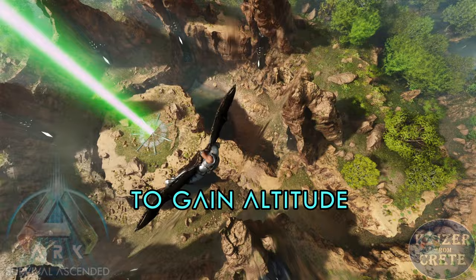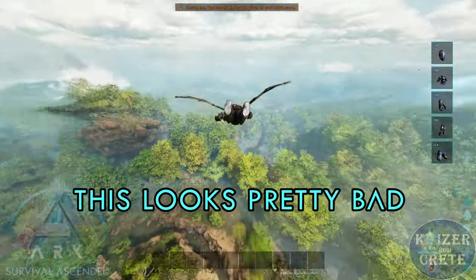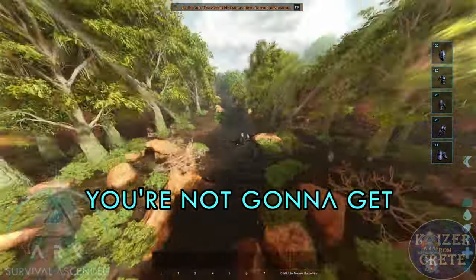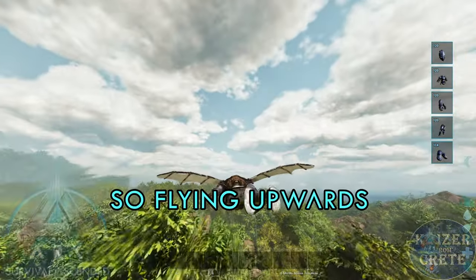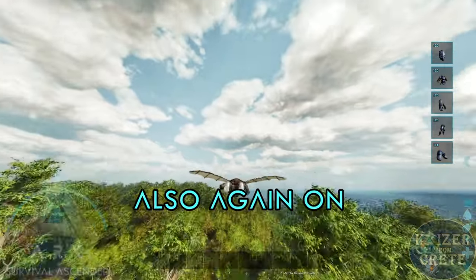The main issue is not having proper animations in third person view. When you fly upwards to gain altitude, your character's neck kind of looks broken, and I think this looks pretty bad, especially if you want to take screenshots — you're not gonna get good pictures. Also, the legs kind of look absurd.